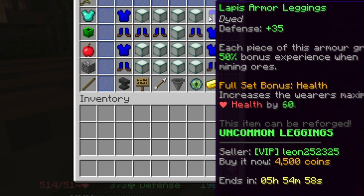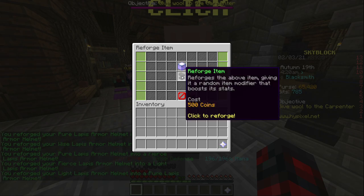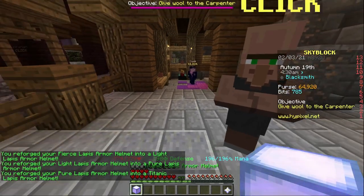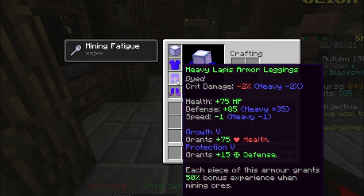This is about a 30k budget for all the gear. You can buy lapis armor for about 20k or less. You want to reforge it to heavy or titanic, as this gives you a lot more defense because we want to be able to tank a bit. You can also put Protection and Growth on it — this is optional depending on how much defense you already have.